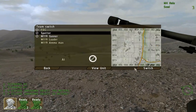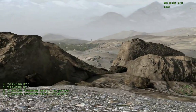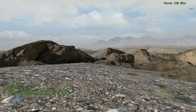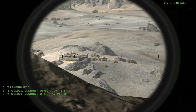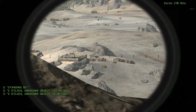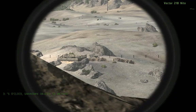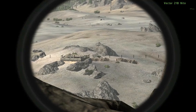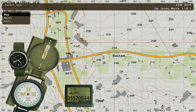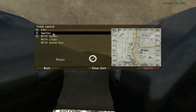First, let's take a look at our target — the ZU-23 Static AAA, which would pretty much ambush any helicopter that came in. We are going up this valley and it's our target. Its position is about right here, and that is basically what the Spotter is going to call in.